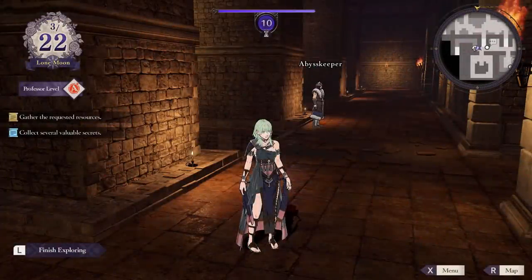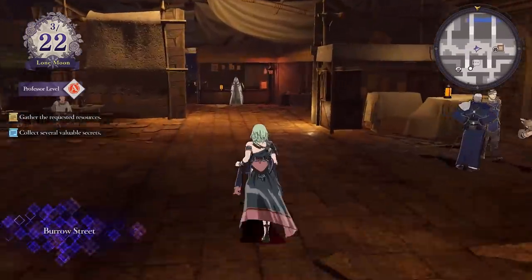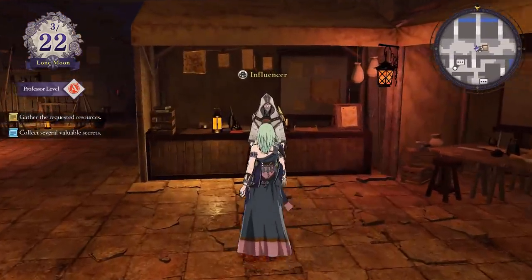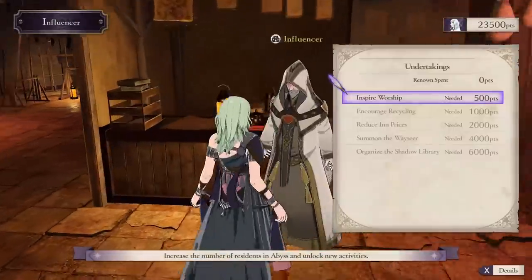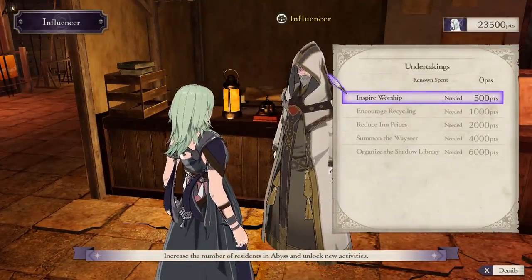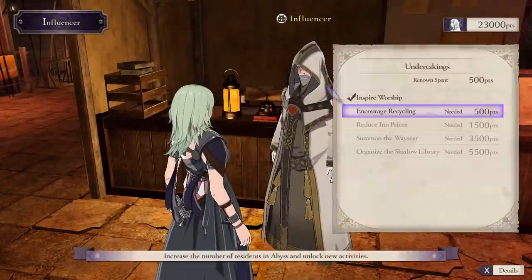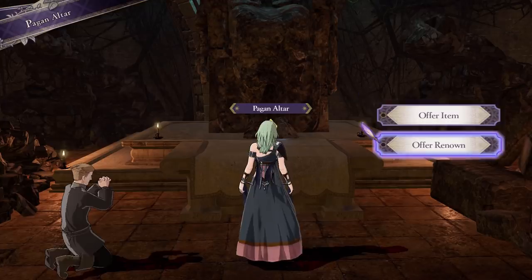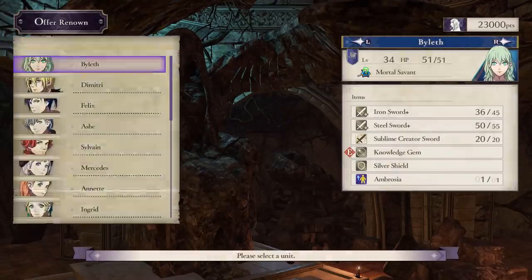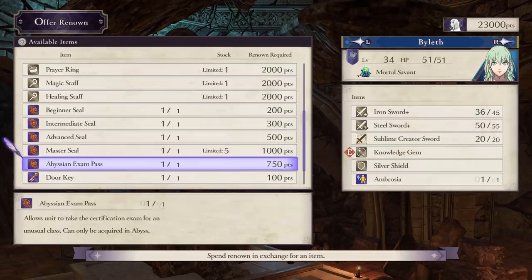Please leave a comment if you know another way to get Abyssian exam passes. If you want more of them, or want to use them in the war phase but didn't recruit the Ashen Wolves, they appear to be available from only one place. In Abyss in the main story, there is a character called the Influencer who has things you can purchase with Renown. One of the five upgrades unlocks the Pagan Altar, which lets you spend Renown to get items and weapons — and in the items section you can find the Abyssian exam pass for 750 Renown points. As far as I know, this is the only other way to get these passes; the secret shop and normal item merchant don't carry them.